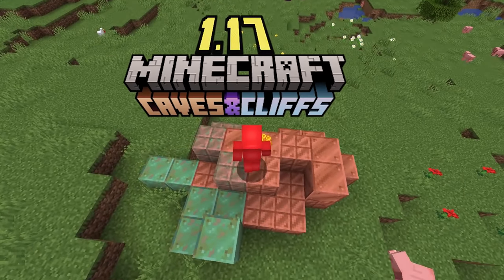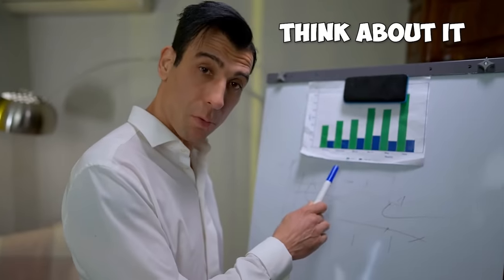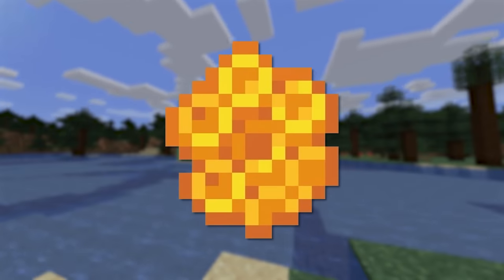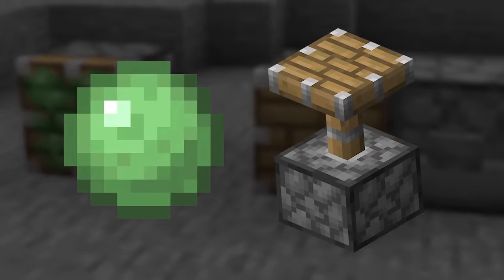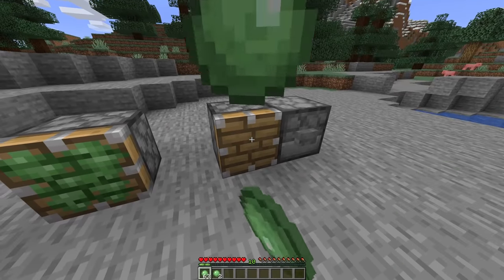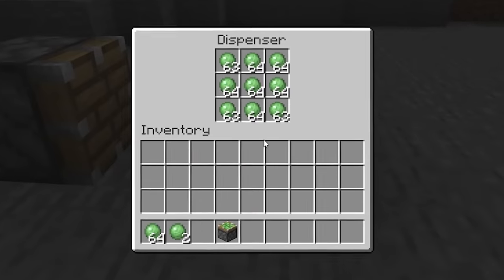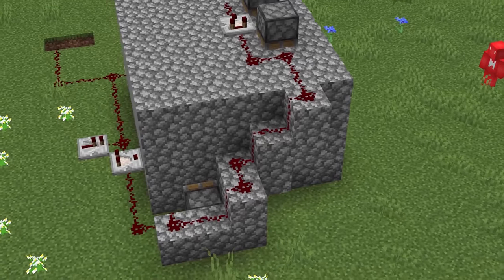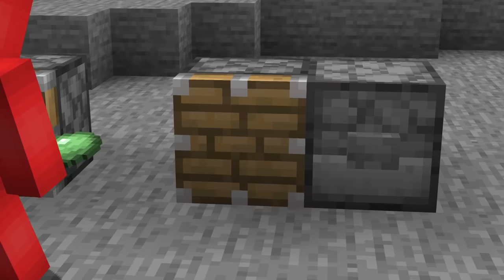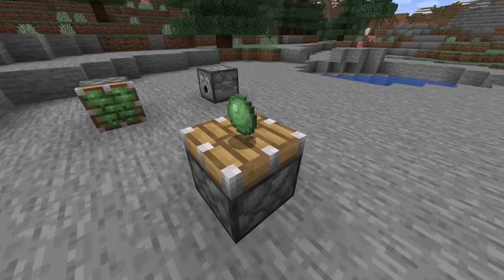Number nine: after seeing 1.17's implementation of waxing copper blocks, some of us are thinking — what if we could do this with pistons? We can use a honeycomb to change a copper block's state, so it'd fit if we could use a slime ball to change a regular piston to a sticky one. It'd be even better to automate this using dispensers, letting them use either a slime ball or an axe to do or undo the process. The community would find many cool ways to use that functionality.